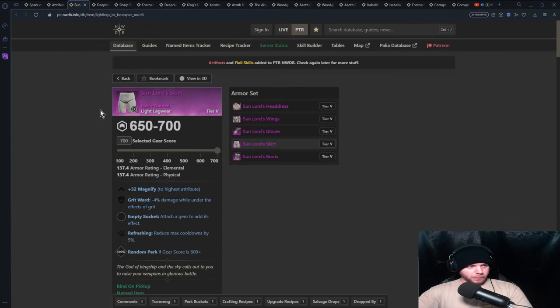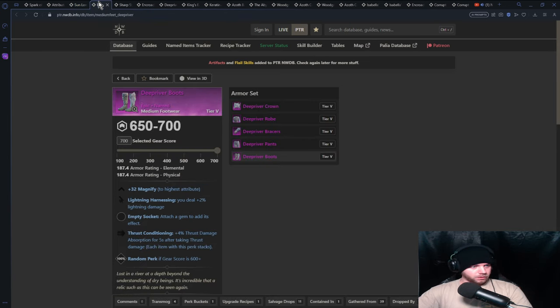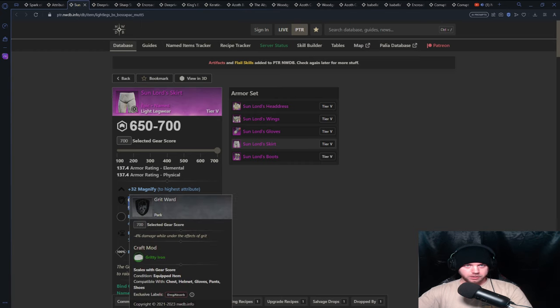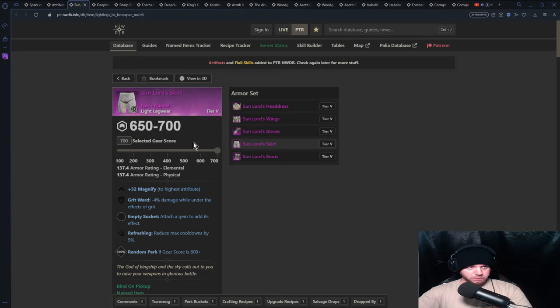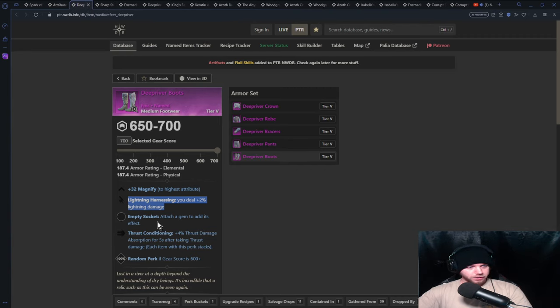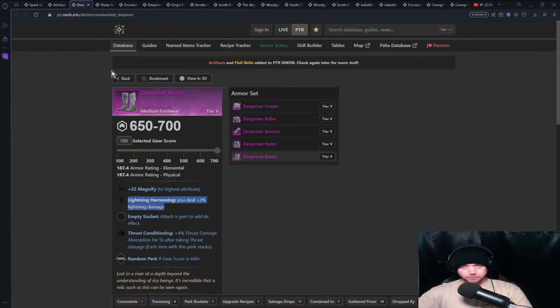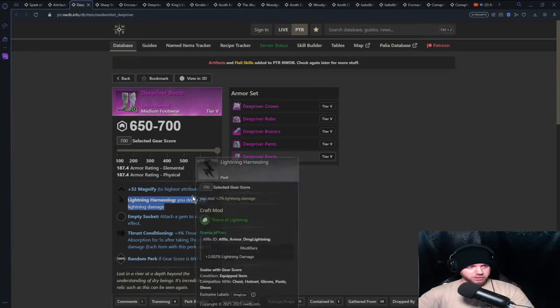For pants, I couldn't find any that gave you lightning damage, so I gave you something relatively good: reduced mash cooldown and Grit Ward if you're going to be operating Grit. You're going to have four pieces that give you lightning damage — I guarantee there's a light pant somewhere with Lightning Harnessing, and obviously you can find a piece of custom-crafted gear with it. This is just a filler slot. Then you have your boots, so you're looking at four pieces times 2% — that's 8% extra lightning damage total.